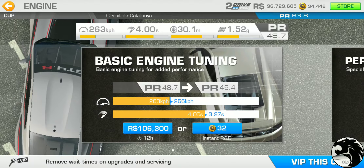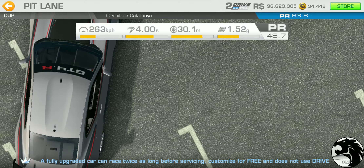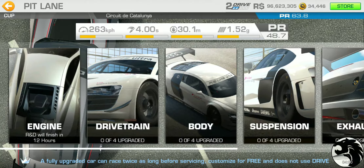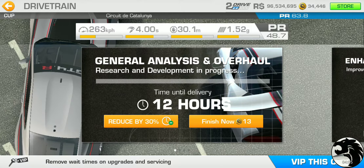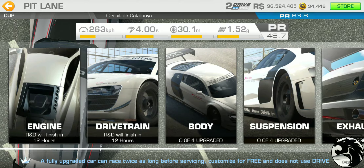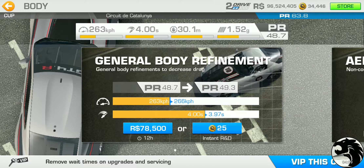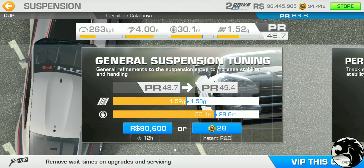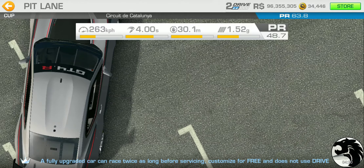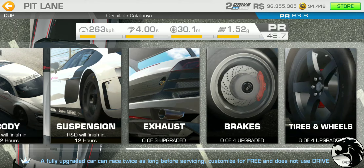We've got $106,300 for the 12-hour first-tier engine upgrade, same as the other two cars. Right from the get-go, this looks like it's going to be the same amount. Drivetrain is $98,900. Body is $78,500 — so far looking identical. Suspension is $90,600. I guess there really is no reason for these cars to have a different upgrade cost.